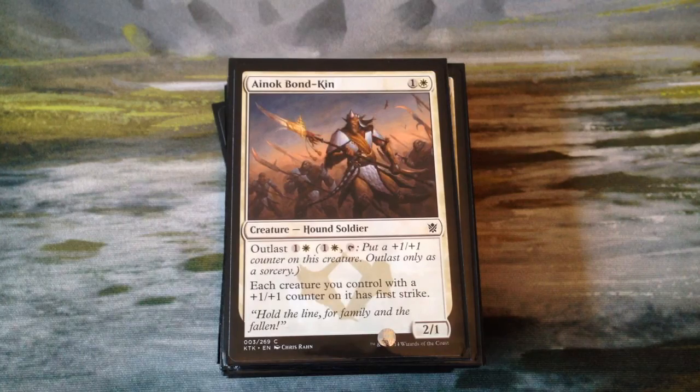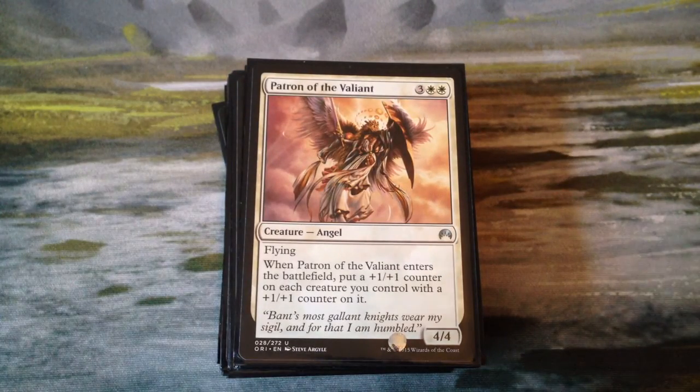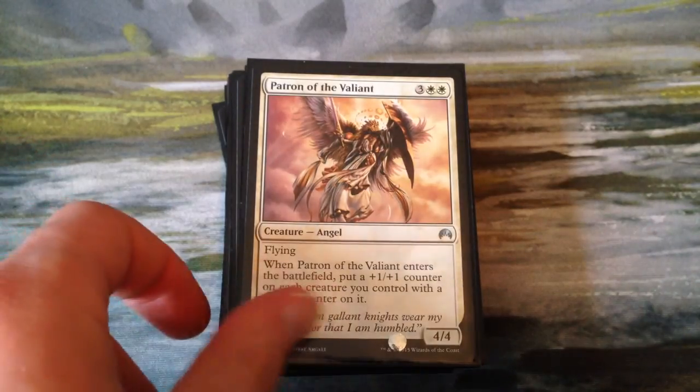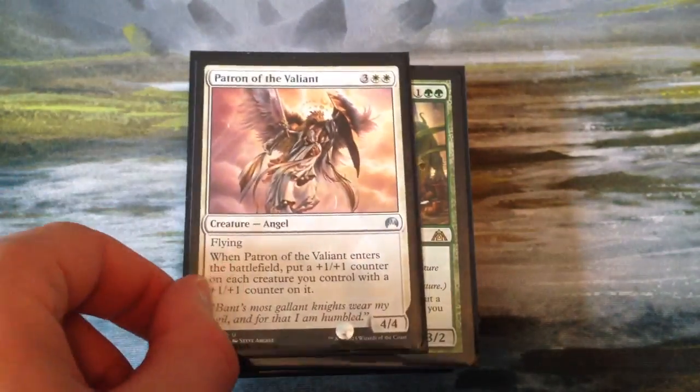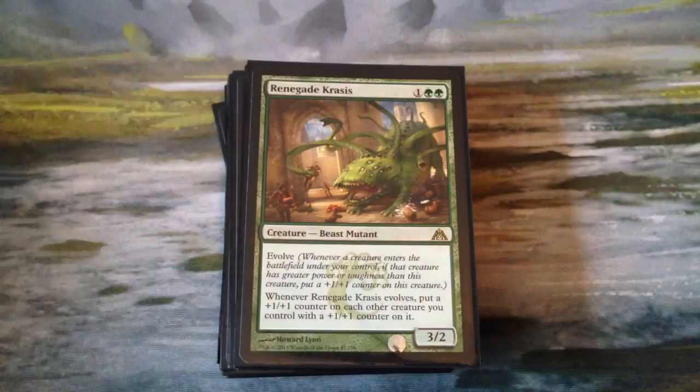Ainok Bond-Kin is a 2-1 with Outlast, gives our creatures with counters on them first strike. Patron of the Valiant is a 4-4 flying angel for 5. When it enters the battlefield, you put a plus-one-plus-one counter on each creature that already has a counter on it, which is going to be most of our creatures. And it's also decently costed — 4-4 flying for 5 is pretty decent.